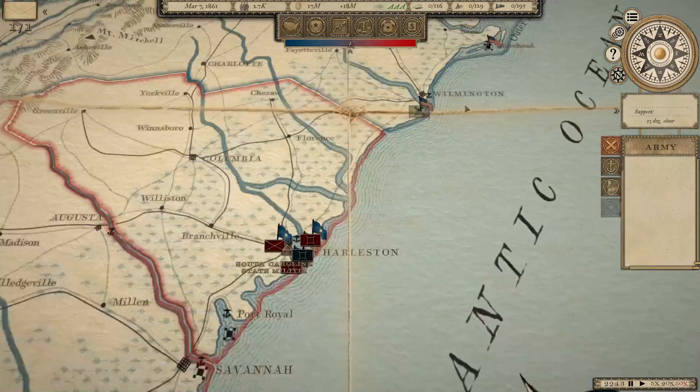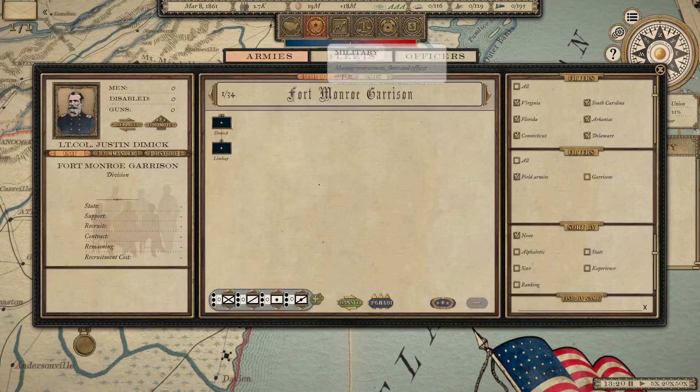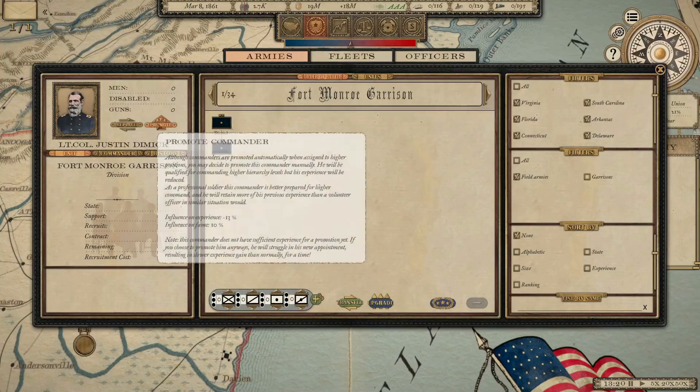We've only got 2,600 men in the field; they've got 2,500. We've got a huge advantage in Navy tonnage. That's something I can start working on now — building some new naval ships. We also now have the ability to promote commanders, and there are factors that go into that which we'll talk about as we go further.